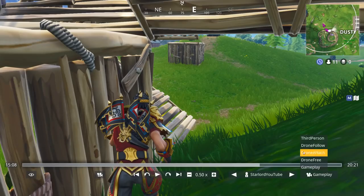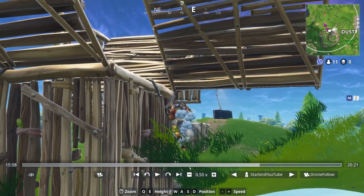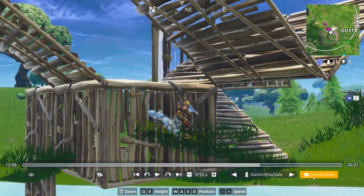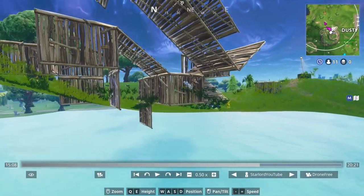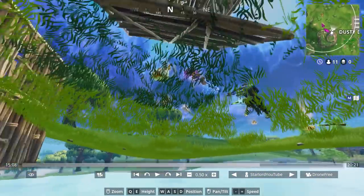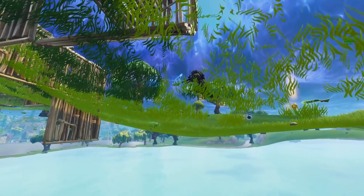If we switch over to drone follow, you can actually see that my camera is underneath the map right now. You're going to just very slowly tap Q to kind of go underneath, then go backwards. As you can see I am now inside the mountain, still drone following my actual character. From here I'm going to go to drone free — and now we're actually able to be underneath the map. Completely underneath the map — pretty darn awesome. I can see these characters right here and it looks really cool.